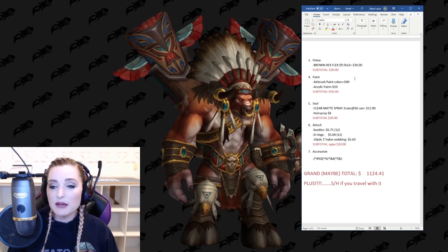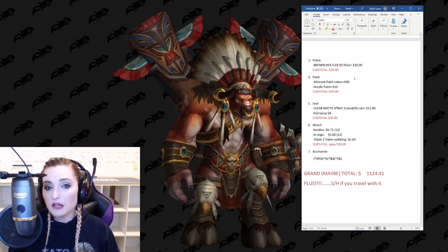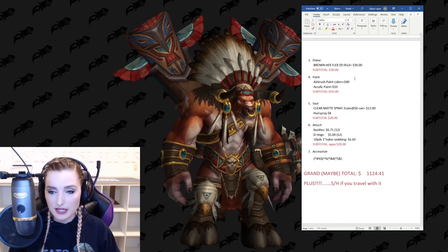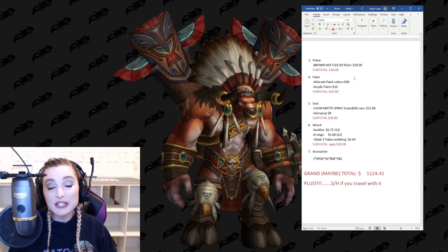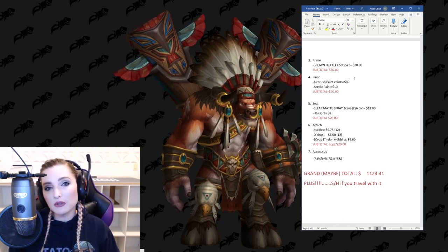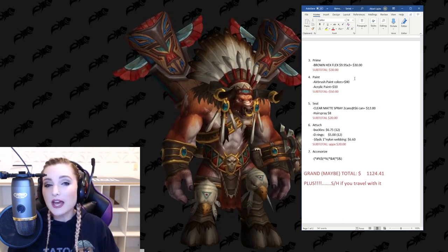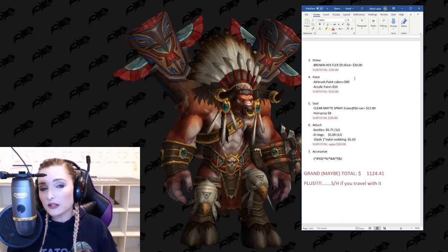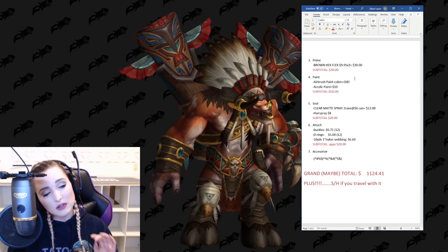To seal this cosplay, I'm going to need a clear matte spray, and I estimate I'll only need two cans because there's actually not that much armor — it's mostly fursuit. I only have to clear matte spray the totems, hooves, wrist guards, and horns, which isn't very much. I might only need one can, but I put two on here just to be safe. And the fun part: to seal the fur, I'm actually going to be using a lot of hairspray. A lightweight, flexible hold hairspray is better for the main fursuit — you need to layer it in sections and let it build as opposed to using something too strong and having the fur set in a way you don't like. I think I'll need two bottles — eight bucks. $20 to seal — a huge step for nothing.